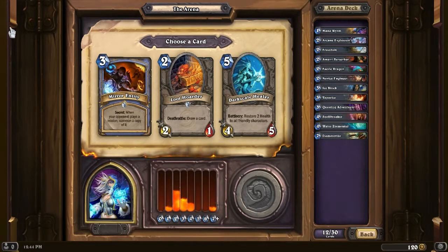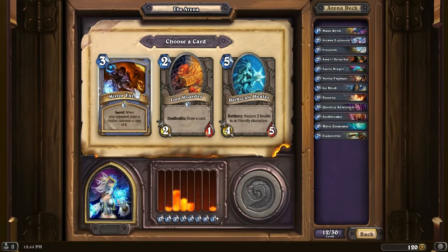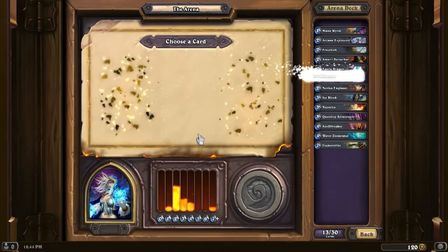Another Mirror Entity, a Loot Hoarder, or a Dark Scale Healer. I would want the Mirror Entity again, but I said to myself card draw is going to be a priority because we have been screwed by it before. So we're going to take that Loot Hoarder - it draws you a card when it dies and hits for 2. It can get removed easily by a lot of classes, but it still hits for 2. Let's take that Loot Hoarder.